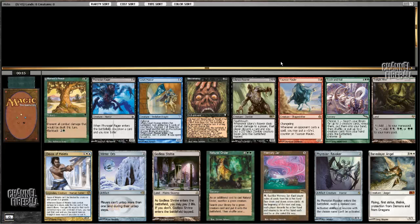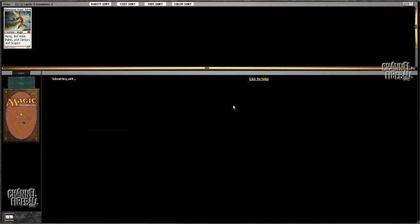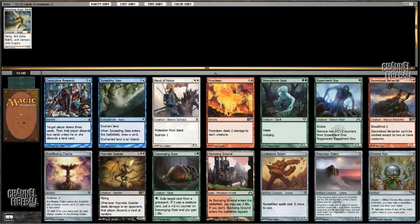We can do some crazy things, but it's Baneslayer Angel. Even in cube, Baneslayer Angel is still really good. Daxos seems like fun too, but I've gotta just take the card that's awesome.